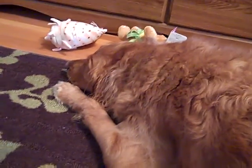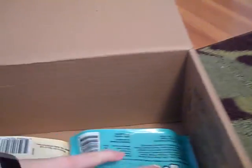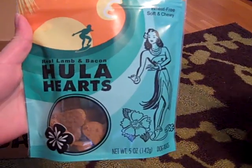A few other things — look at her, she's like 'I really, really, really want treats right now.' She's been a little deprived. So the first thing she got is Hula Hearts and they're real lamb and bacon. These are wheat free and they say they're soft and chewy. Let's open these up — sometimes these packages are a little hard to tear open.